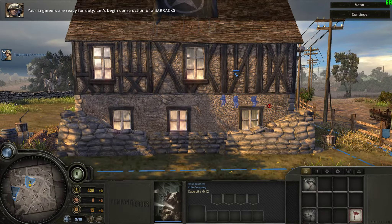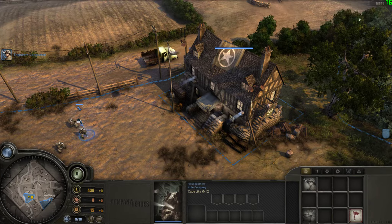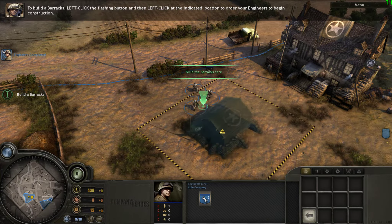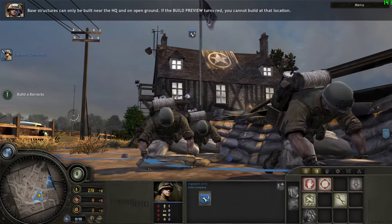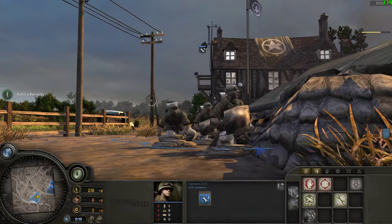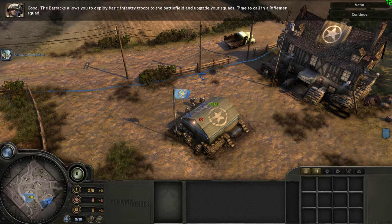Your engineers are ready for duty. Let's begin construction of a barracks. Left-click the flashing button to build a barracks. Base structures can only be built near the HQ and on open ground. If the build preview turns red, you cannot build at that location. The barracks allows you to deploy basic infantry troops to the battlefield and upgrade your squads.